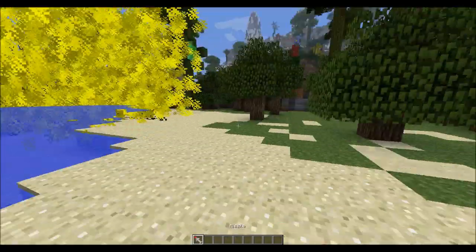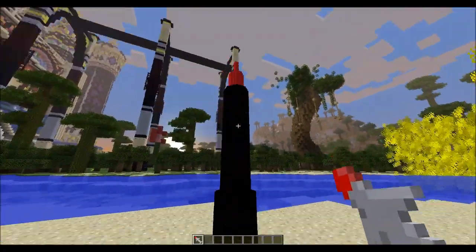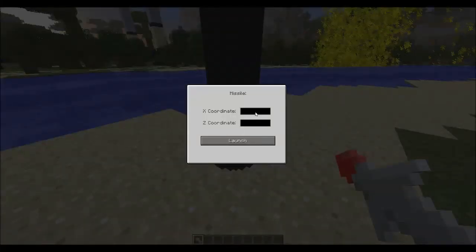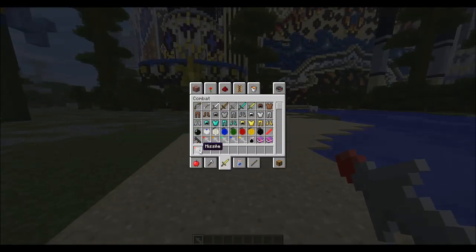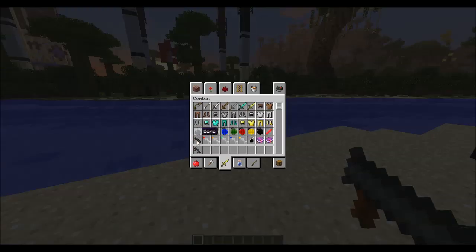Here are the missiles — here's what they do. You set one down, right-click on it, and enter the X and Z coordinates where you want the missile to land. Then you hit launch and it obviously launches. I'm not going to demo that right now because you can do that yourself.